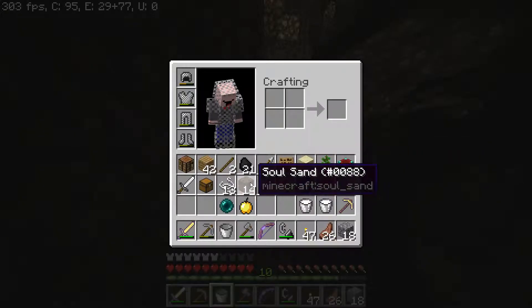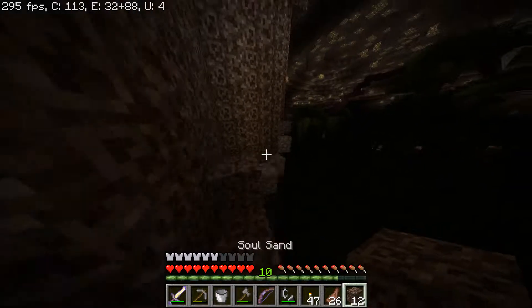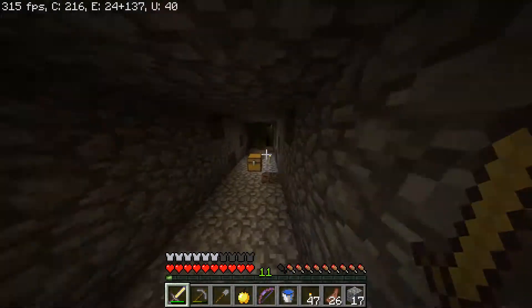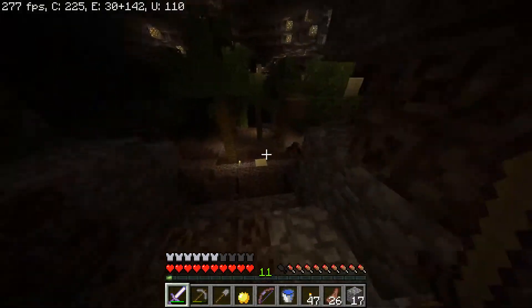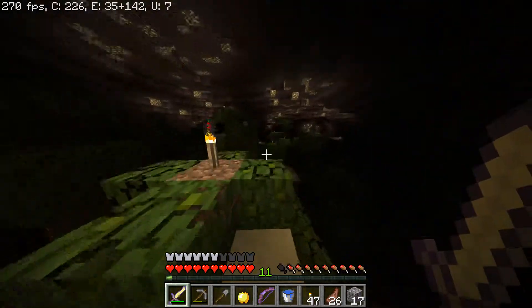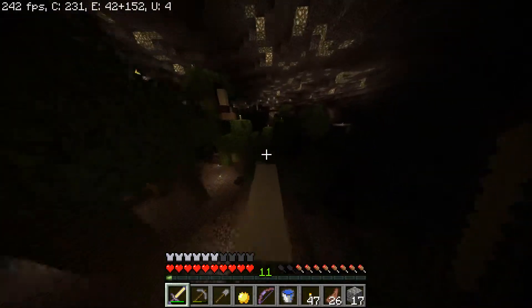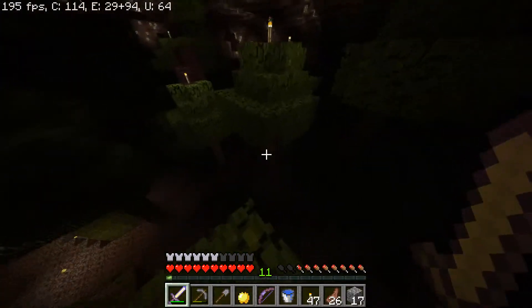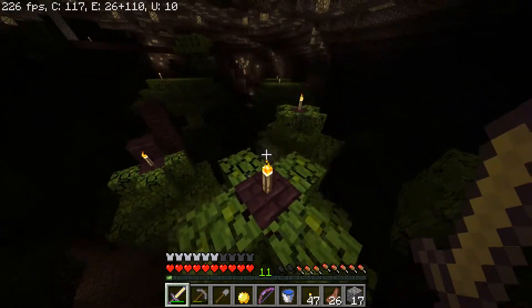I'll head back, get you a bucket — we can both fill them up at the intersection. Alright, I'm back — we can get the wool and then we can leave this place. I'm just gonna go towards the main tree. We have two blocks of lapis blocks.